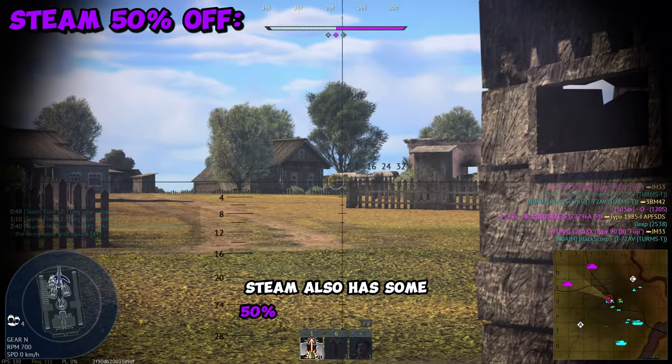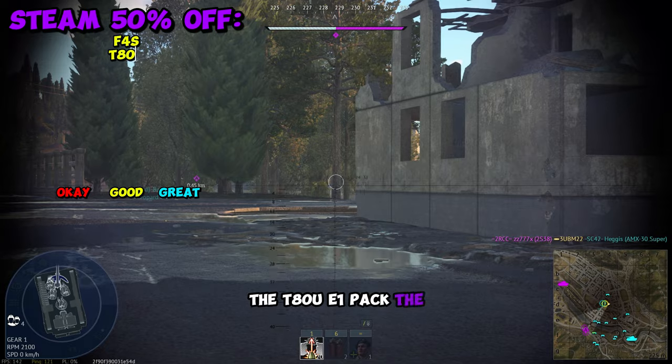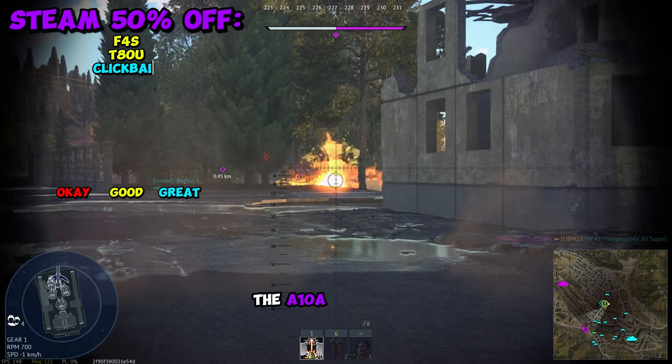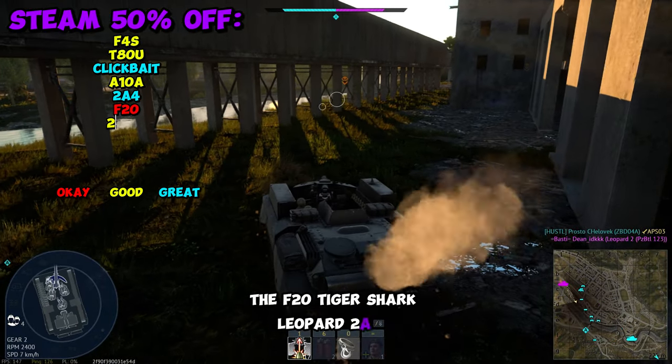Steam also has some 50% pack sales right now for the F4S, the T80UE1 pack, the M1A1 Clickbait, the A10A Early, the Leopard 2A4, and the F20 Tiger Shark.